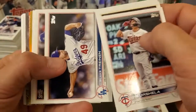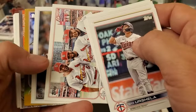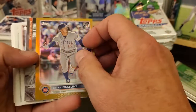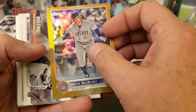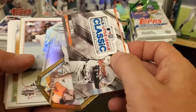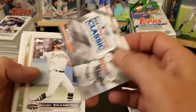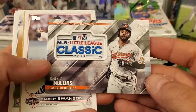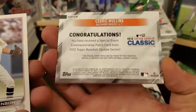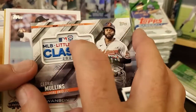Got another gold foil - Melendez again. Corey Kluber, Seiya Suzuki - that's the gold foil, I didn't even see that one. It's a Cedric Mullins. I'll have to get this one out of here - Lou Gehrig diamond great. All right, now we can look at this Cedric Mullins - mob Little League Classic 2022 - this is the commemorative relic. That's not too bad.